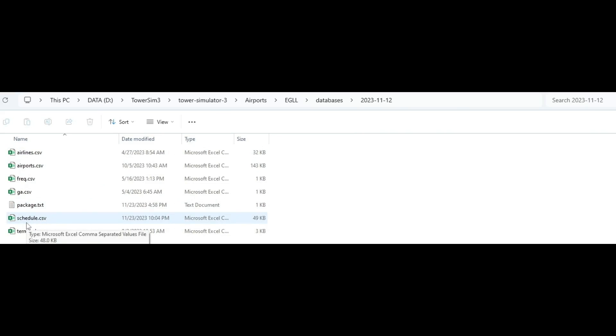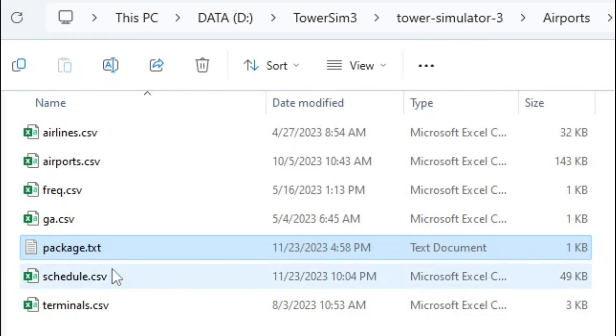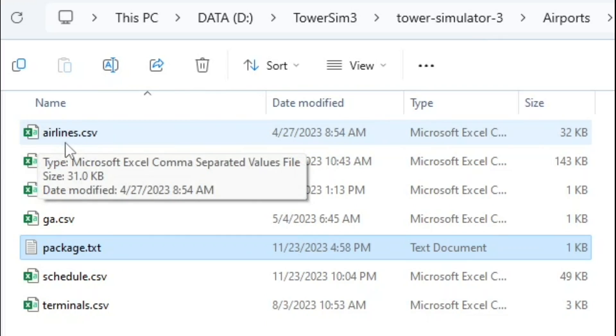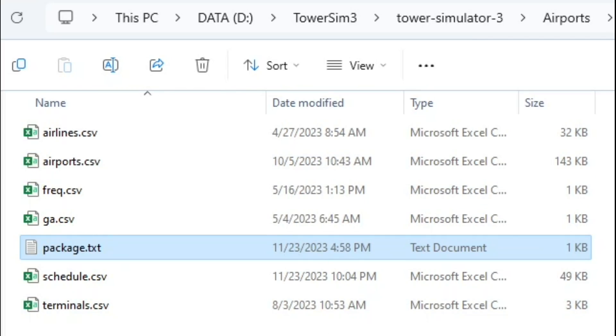You're taking, in this case, the file called 'schedule Sunday' and renaming it to just 'schedule.csv,' because that's what the game expects. But the game also needs other files. The first error I got was that it was missing a package.txt. I simply copied the package.txt from the KBNA schedule I had used, because I realized this is just a descriptor — it allows things to appear in the menu to tell you what you're using, or it shows up in log files. The airlines file provides airline names and call signs, and the airports file provides all the other airports that connect to the schedule.